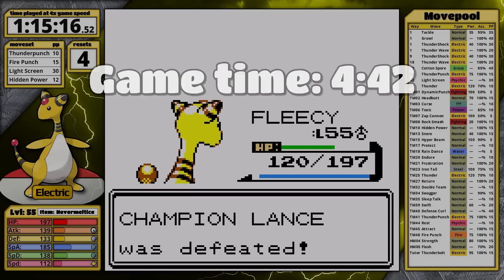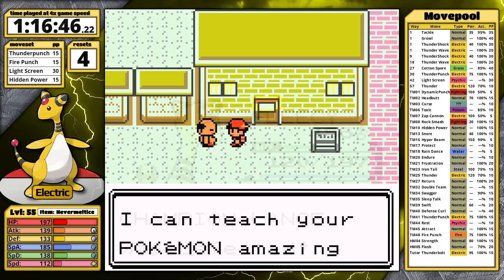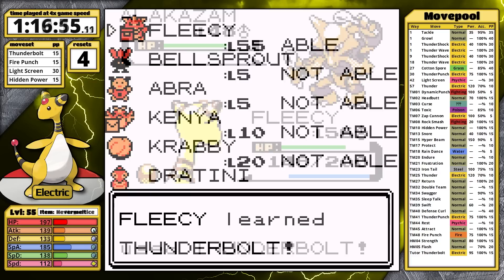My auto-splitting program is recording the game time at the exact time that I record my real time. In Kanto, I'm a little inconsistent because I take the game time that shows in the Hall of Fame instead. These results for Ampharos are quite good, but I'm not done yet. I spend the money I've saved to pay the move tutor to teach Ampharos Thunderbolt. Now it's time to stomp Kanto.